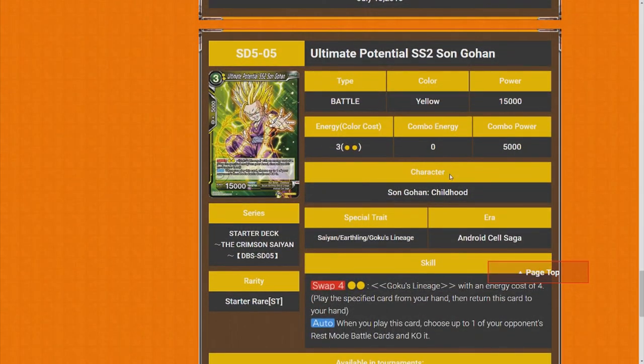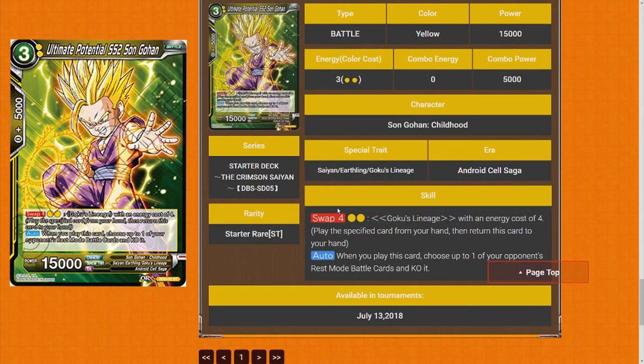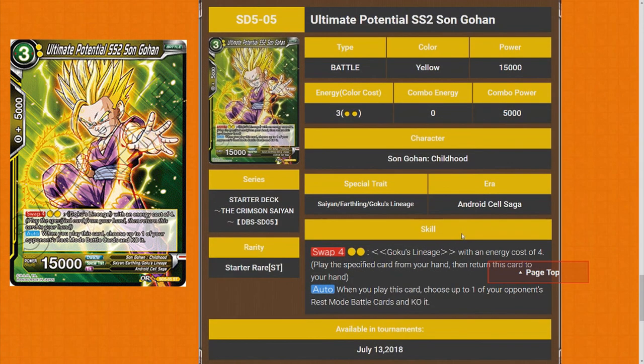Ultimate Potential Super Saiyan 2 Sun Gohan — swap for 4, cost two. When you play this card, choose up to one of your opponent's battle cards in rest mode and KO it. It's kind of strong, though I don't really know how I feel about it — it's just a three cost but it's two yellow. I'll give it a three star just because it's able to deal with the board.